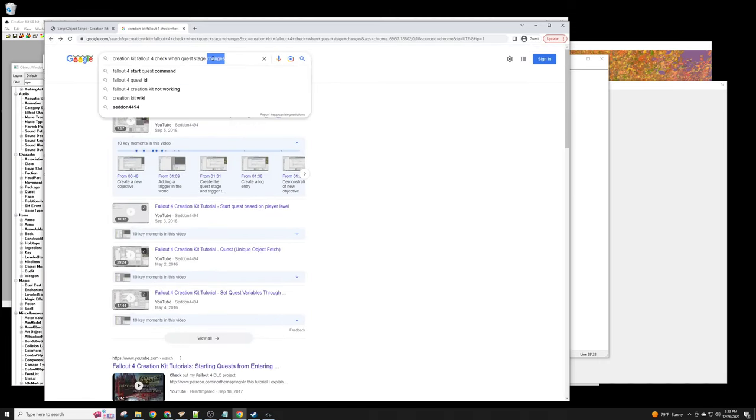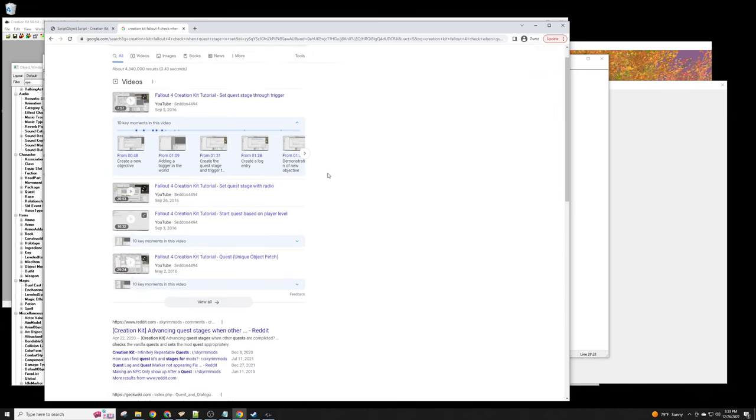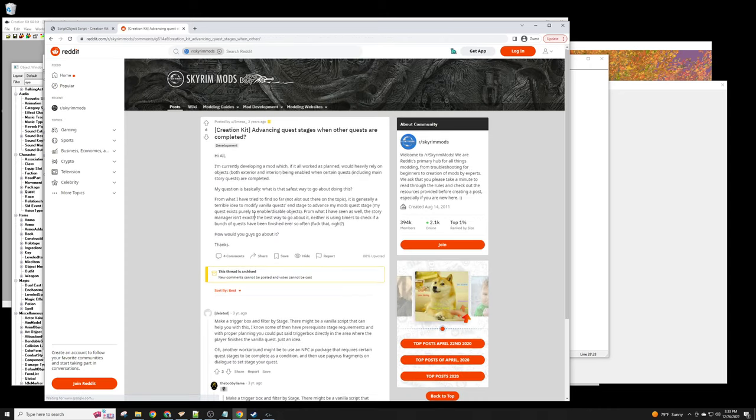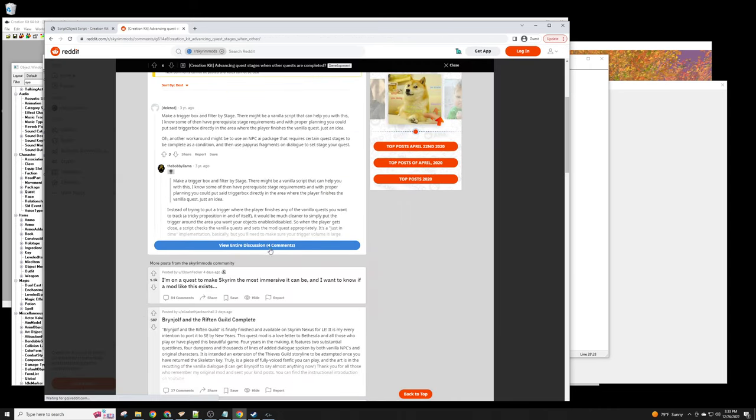You'd search something like 'quest stage is set' and find discussions about events in quest stages, like when other quests are completed.